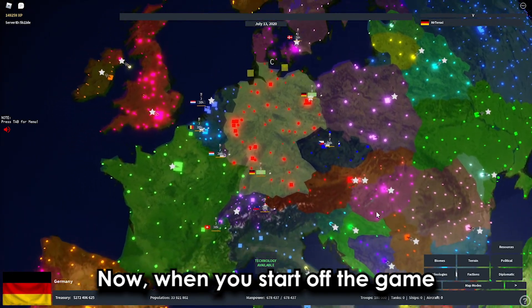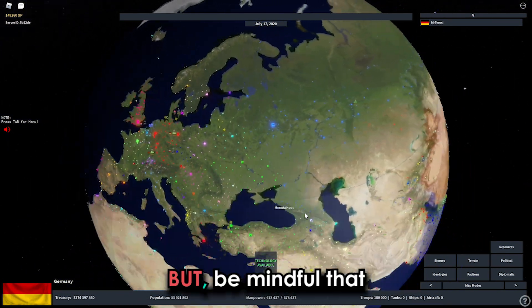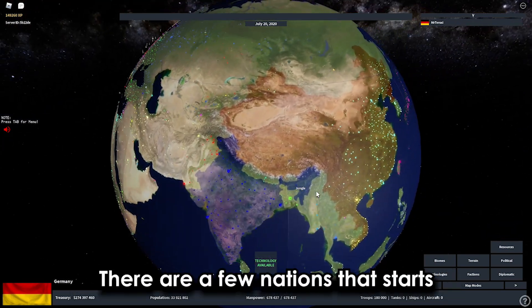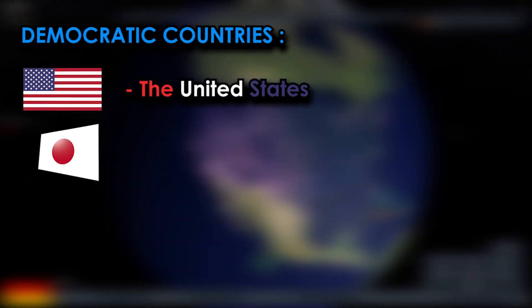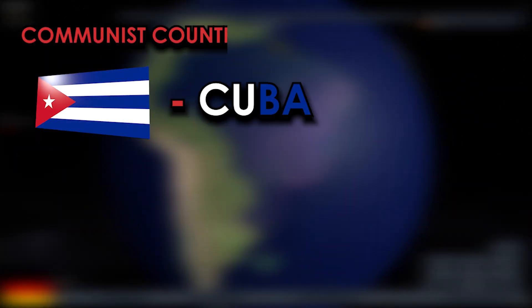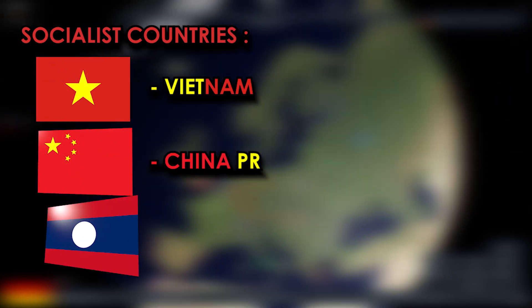When you start the game, most nations will begin with the non-aligned ideology. But be mindful that not all nations start with non-aligned. A few nations start with a specific ideology: democracy includes the United States, Japan, Brazil, and India; communism is Cuba and North Korea; and socialism is Vietnam, China, and Laos.